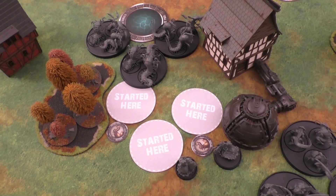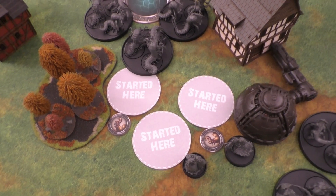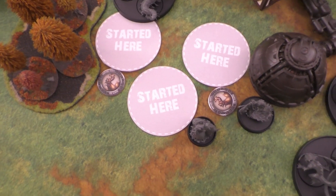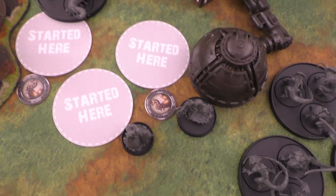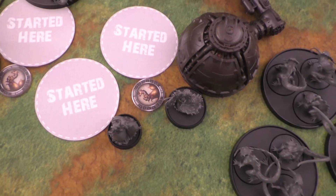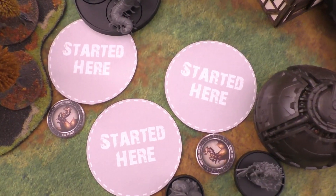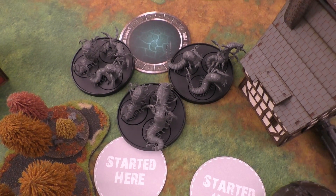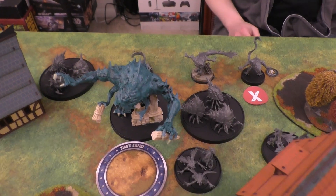Starting with the first activation, I'm activating my Karkanoi. They did a standard advance action, performed three Spawn — spawning all three Clutches, cheating it in twice — then moved up seven inches. You can see our fancy start tokens so you can see where they came from. I am not coordinating strike, so it goes to my opponent.